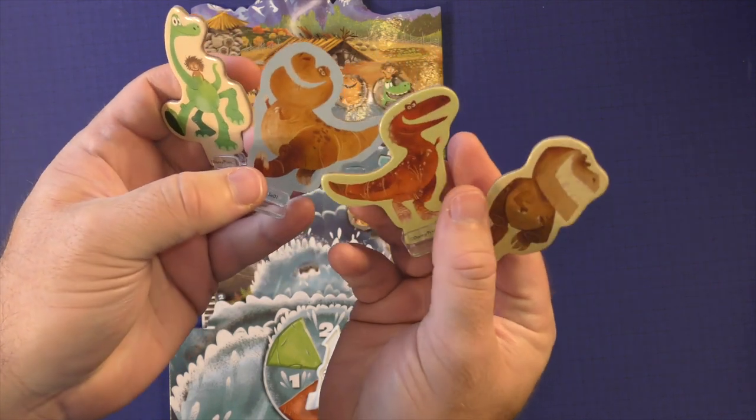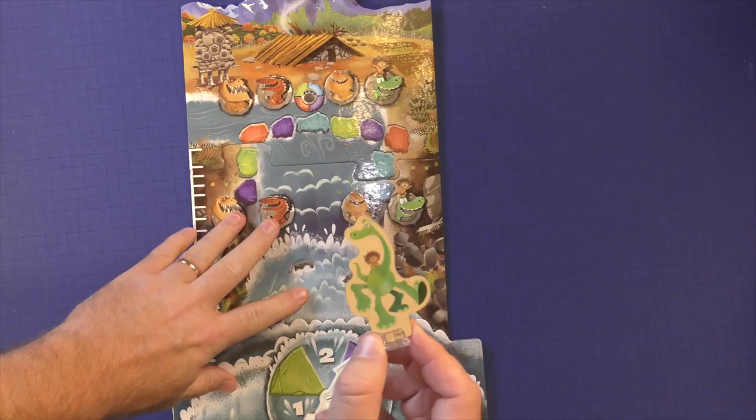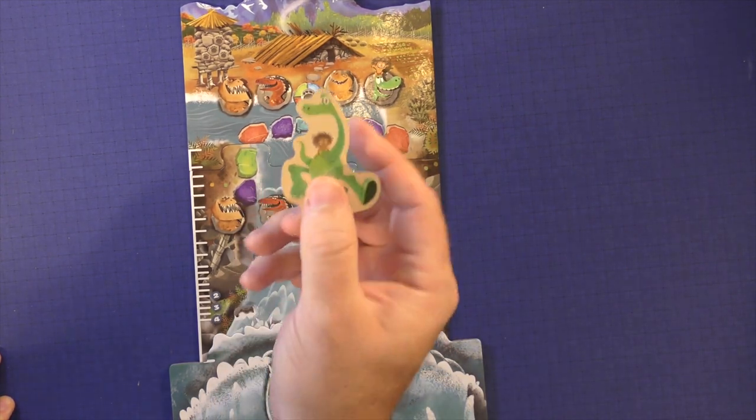Here are the dinosaur characters — do you remember these guys? This is the one I remember. The IP does come across a little bit because we know that Arlo had a problem with water in the movie, and as he's going up he's fighting his fear.